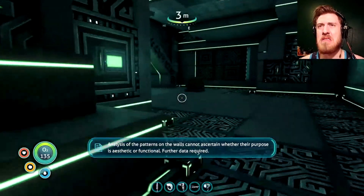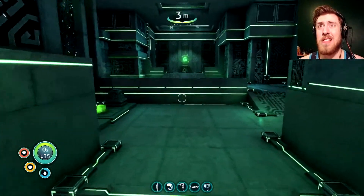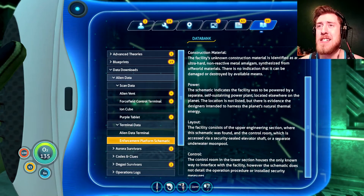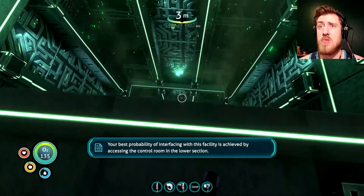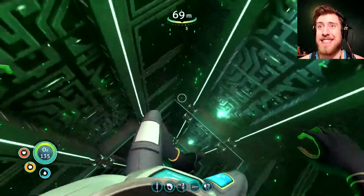Analysis of the wall patterns cannot ascertain whether their purpose is aesthetic or functional — further data required. It can't be both! This is details on the gun — it looks like an enforcement platform, not just a gun. The important bit: the facility was to be powered by a separate self-sustaining power plant located elsewhere on the planet, which I need to find. The location is not listed, but there's evidence the designers intended to harness the planet's natural thermal energy, meaning it's at the deepest horrible places in this ocean. My best probability of interfacing with this facility is by accessing the control room in the lower section, so I'm going down.